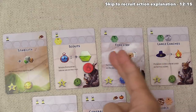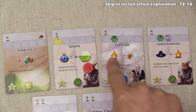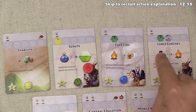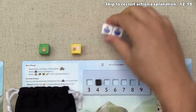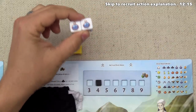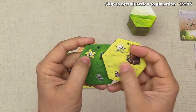Forestry requires presence in a forest zone and lets settle icons act as recruit icons. Large Coaches requires presence in forests and mountains, letting pioneer hats act as settle icons. Now the black player explores. They have two explore icons, so they draw two tiles and choose one.